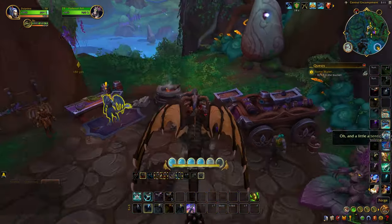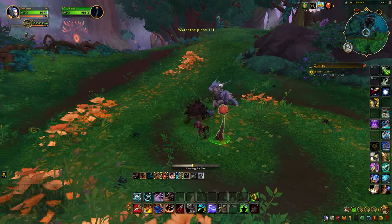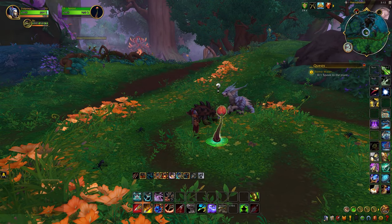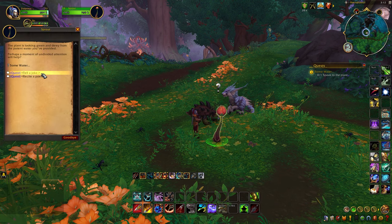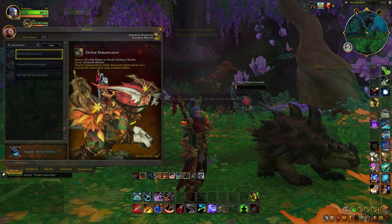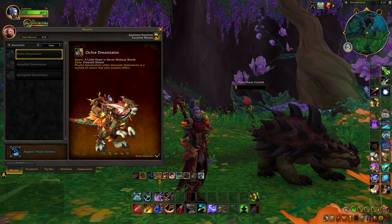First you'll need to put out the flames of this flower, then interact with it to turn it into a sprout and do a quest to give it some water. Afterwards you'll be sent to Professor Ash within the Emerald Dream, where you'll be able to complete a series of daily quests that eventually awards you a unique Dream Talon mount.